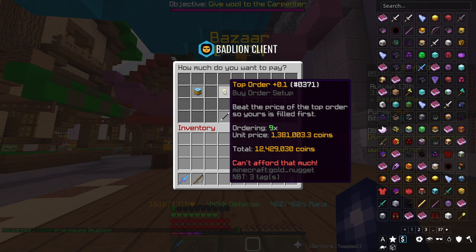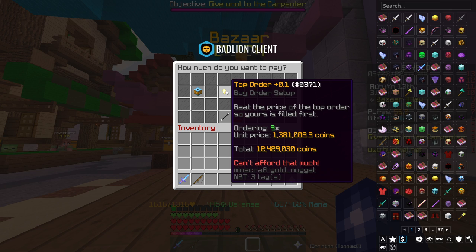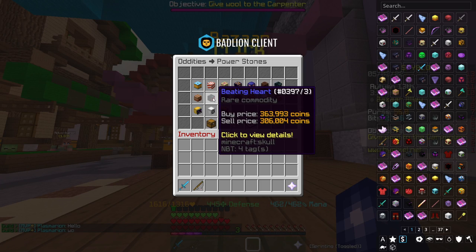Something else to consider is that getting the Silky Reforge applied to your accessories is going to cost you around 12.5 million coins. Next, we're going to look at the Beating Heart — it's actually a reforge I have, though I don't use it because I feel there's something better for me. But it's pretty good, and considering the price, it's definitely a contender.